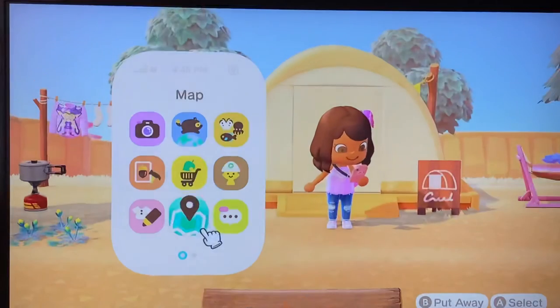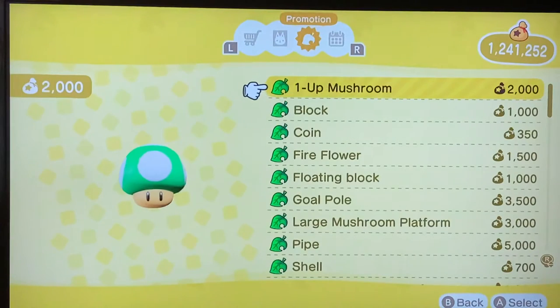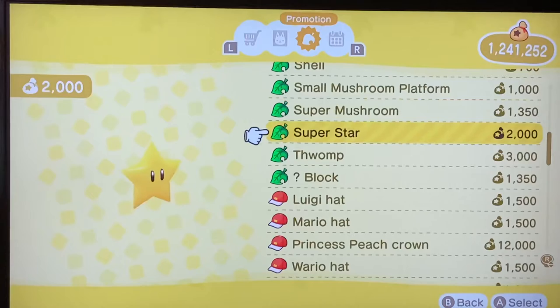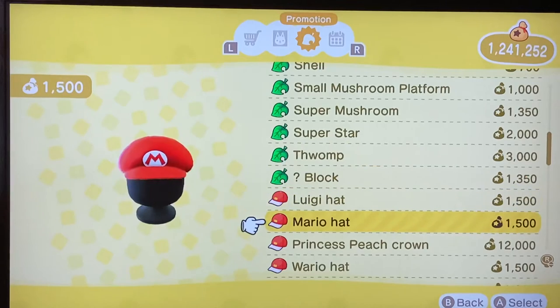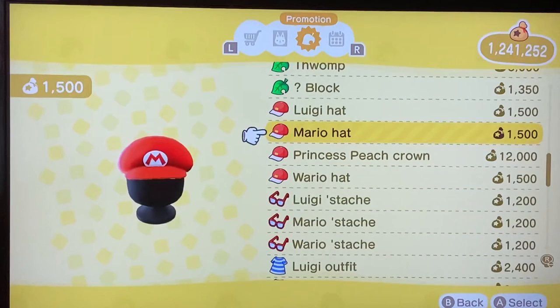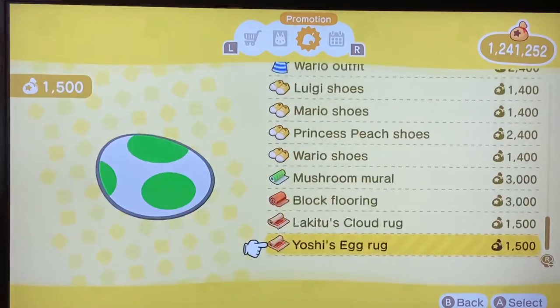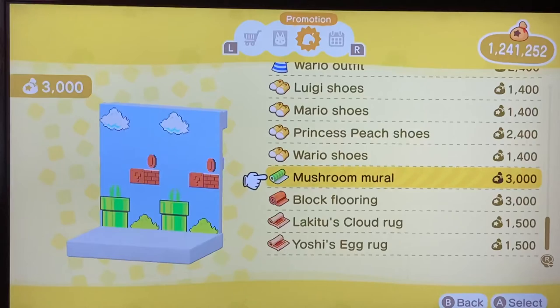Oh, I almost forgot — today is March, and we got a new promotion in Nook Shopping, and that means it's the Mario furniture theme. Looks like I have to buy everything. I already bought the Princess Peach crown, the Princess Peach dress, and the Princess Peach shoes. I think I should buy these rugs, and I already got the mushroom mural because Nintendo gave it to me.